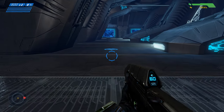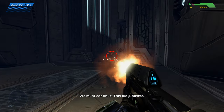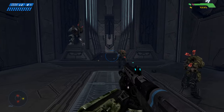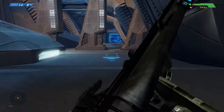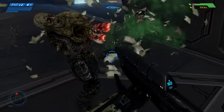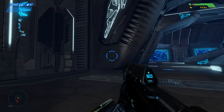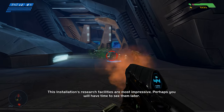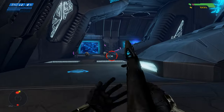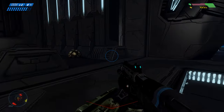I wanted to point out there are arrows on the ground, just like there were in Assault on the Control Room. They actually weren't there in the original — they added those in as part of the graphical update. Because if you got spun around, this level might be kind of boring. In the original, your only option is to follow Guilty Spark, but he has a habit of disappearing for a while, in which case you just have to kind of wander. So the arrows are pretty helpful.